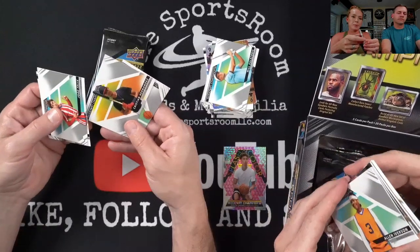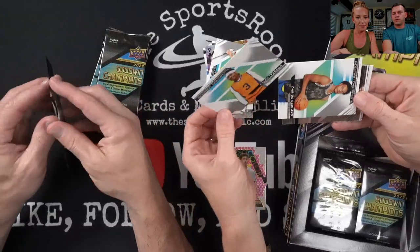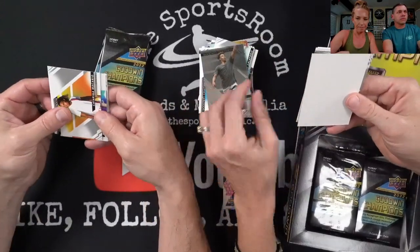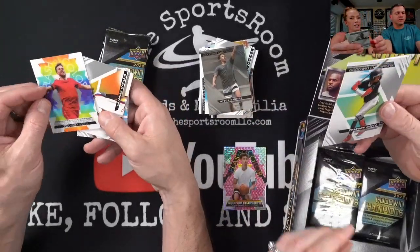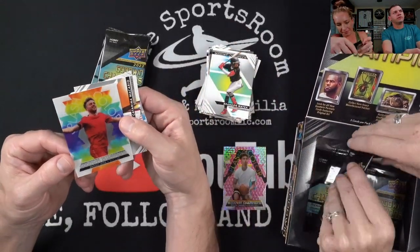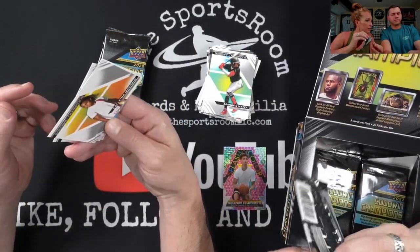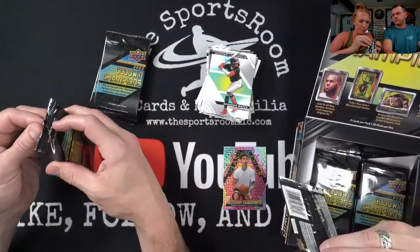I think I got another parallel card. Iverson. Cario. Oh, I got one of the lenticulars — Jega Jota, splash of color. Those are cool. I want an animal card. Macario again — there she is.